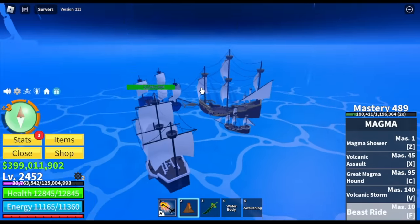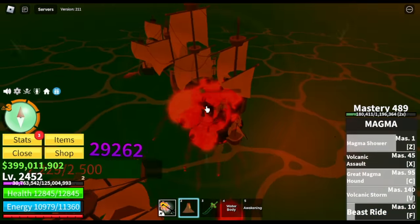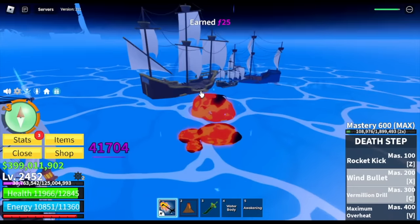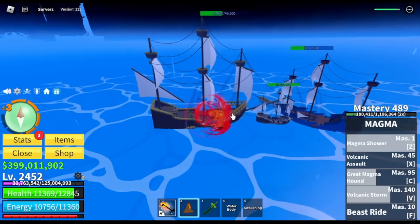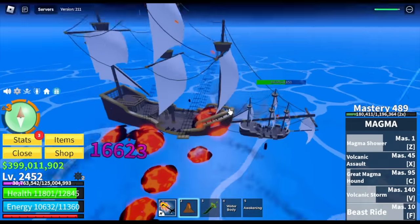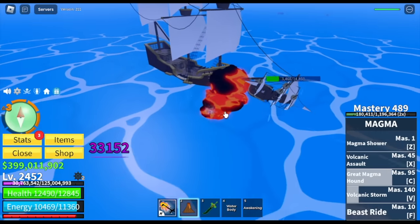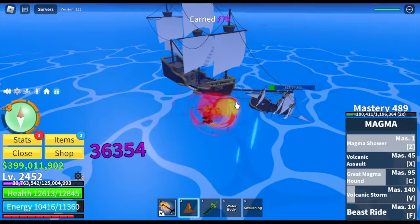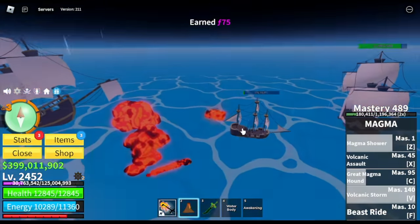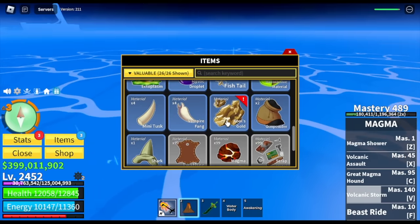This is one of the most annoying parts of the sea event — it has high damage. If they hit your ships, be careful. You will also get fragments. Just a reminder: if you defeat one big ship and nothing appears on screen, just check your items. See that? Nothing appeared on screen, but check your items — there are three new items. Those three items are the Fool's Gold.